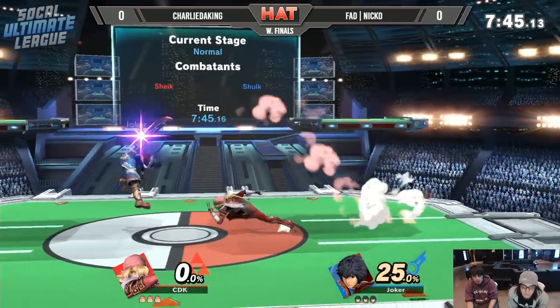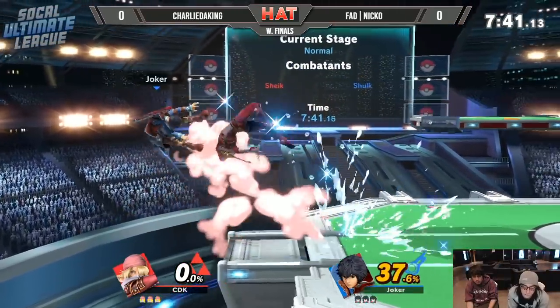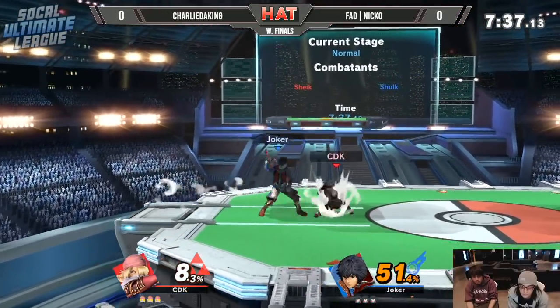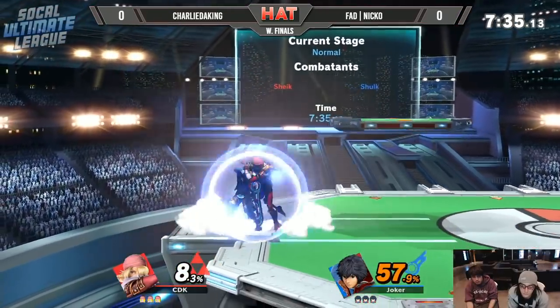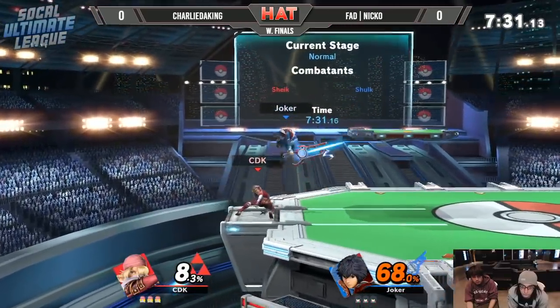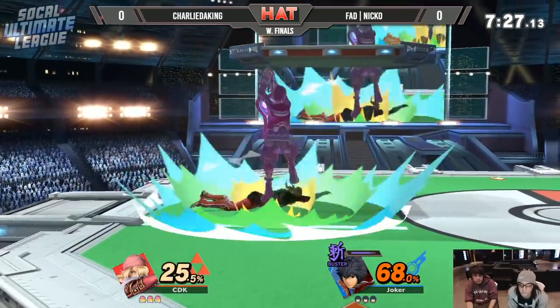Niko might be one of the best Shulk players out there. We'll see how he can do with Genesis 6. We're here at Hollywood Action Tuesdays. Last week we saw Charlie do the same thing to Niko here — breaking up at high percents, keeping him very close. Niko's not afraid to fight Sheik, as he's gone many sets with K9 back in Smash 4.